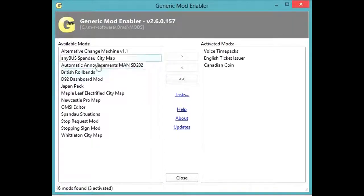I also want to install Canadian coins since I live in Canada. I have a whole bunch of mods but I don't use them all — if I want to play other city maps I'll load those up. You do have to configure your mods properly, but I'm not going to get into that — I'll leave that to you. All right, that seems okay. Now back to the game.